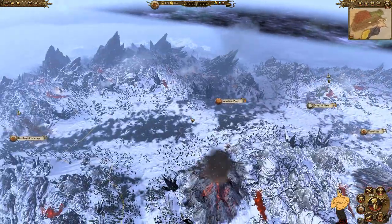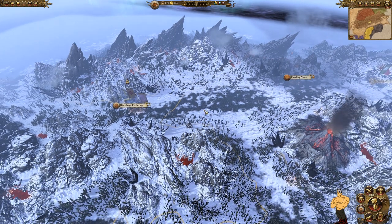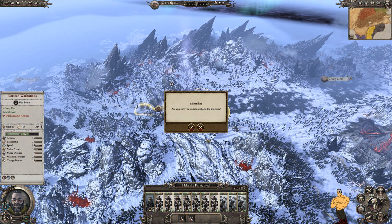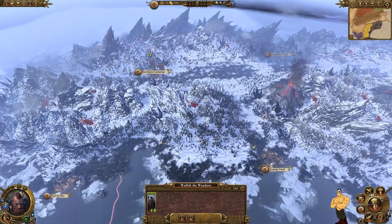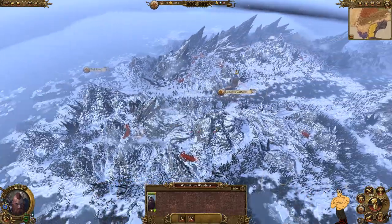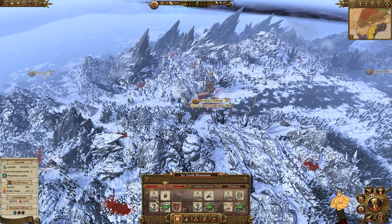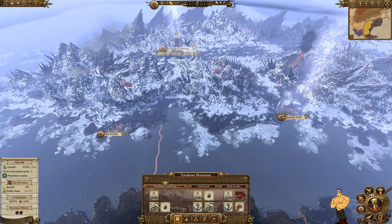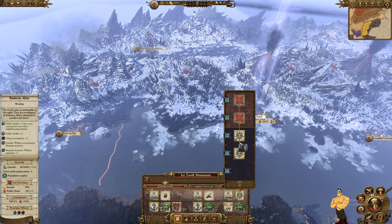If you take out Throg you can confederate Wintertooth, and Throg is an extremely powerful legendary lord so it's well worth your time to hunt him down quickly and get him into your army. We're going to suspend all our armies since we don't need them — we'll recruit new armies that come out at far higher ranks. We'll move Wolfrick into the territory to recruit skin wolves and level them up, then move him back to increase population growth. Just keep building all the income and technology you can. It's also worth building a wall when you can for when rebellions come.